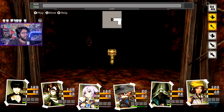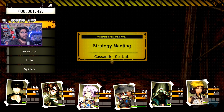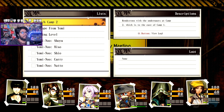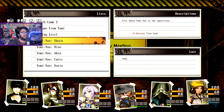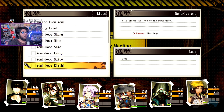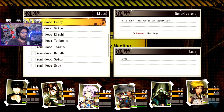I forgot what we were doing. Let me look at the help button — how do I see my current objectives? We just gotta go to info and start the task list. Reach Camp 2 is done. There's lots of different Yomi ones to give to the supervisor — a lot of them. Holy crap, they show you so many. I might skip a couple on my own.